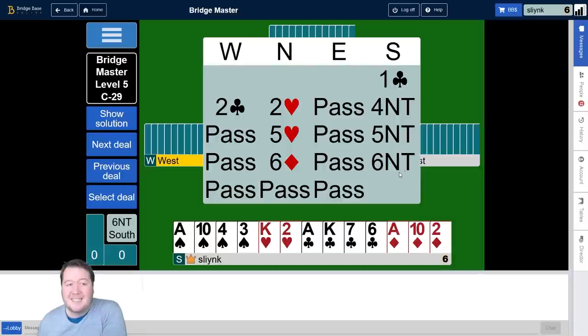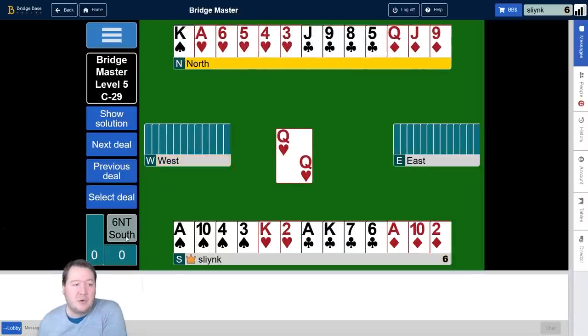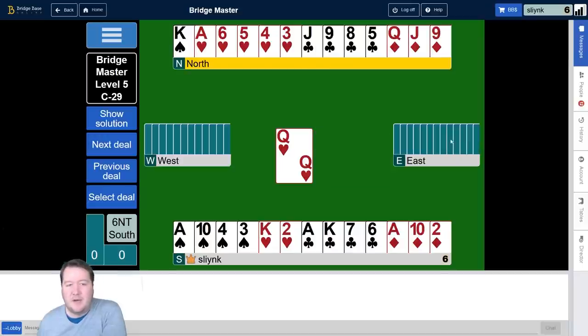This problem: we get to six no trumps, and it's important in the bidding — we've had this two club bid which was a Michael's cue bid. So here, West is showing five-five in the majors. There is a lot to break down in this hand, and I want to go over different aspects of it one by one and walk you through it. But just for starters, let's make a rudimentary plan.